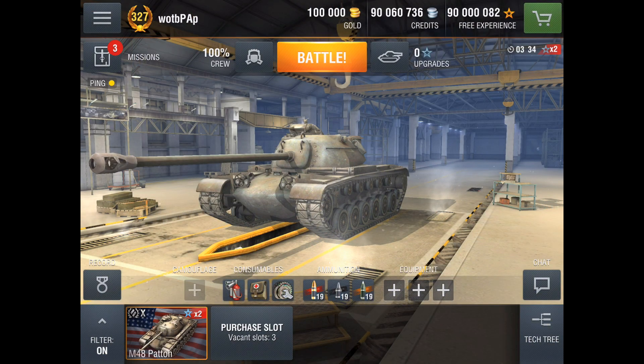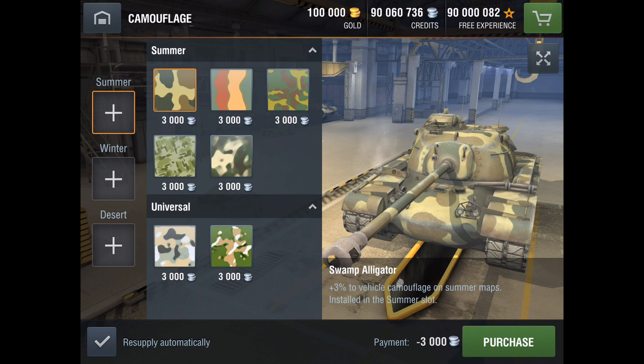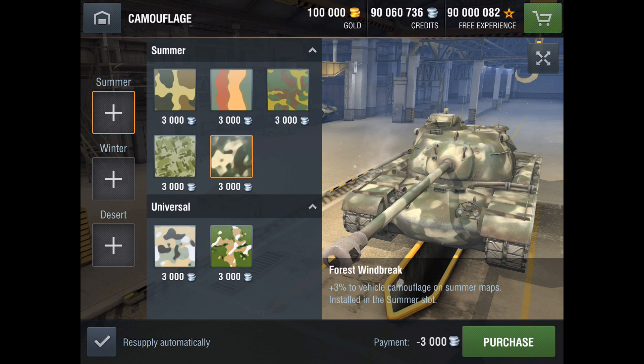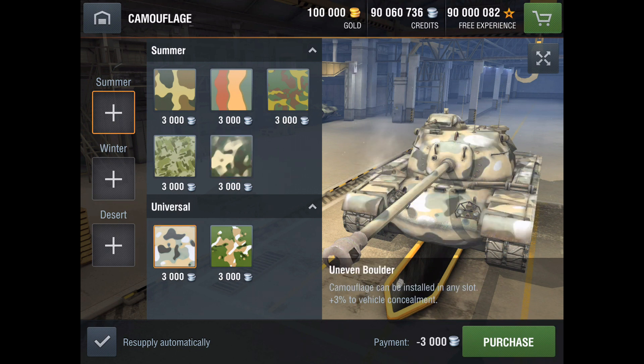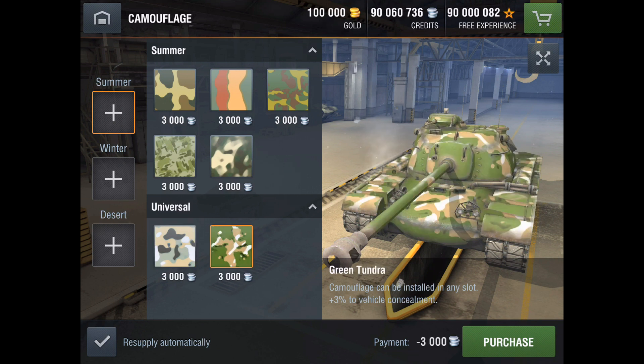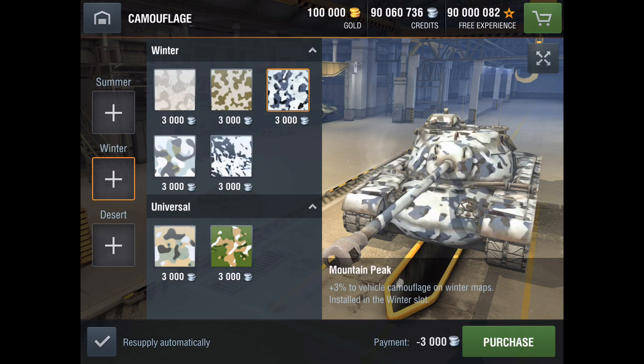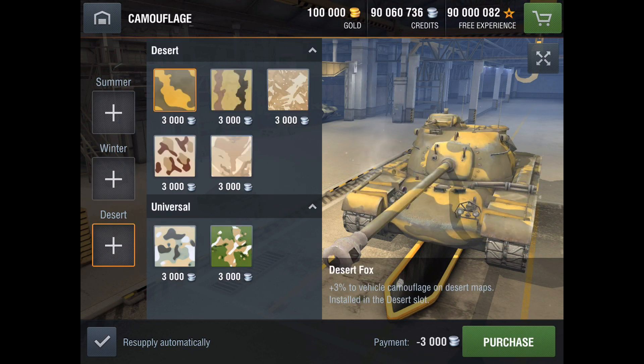Here we have our tier 10 American medium, the M48 Patton. When we hit the camouflage button we are taken to the camouflage selection area. The top three camouflages indicated here are specific to the summer season and to American vehicles. In the next row, these two patterns are summer-specific but available to all nations. The last two patterns — the universal patterns — can be worn by any tank of any nation in any season. If you click on the winter or desert buttons you can see that the same setup applies. Also notice that you can have a good look at your tank all dressed up before you buy the camo by hitting this button in the top right-hand side of your screen.